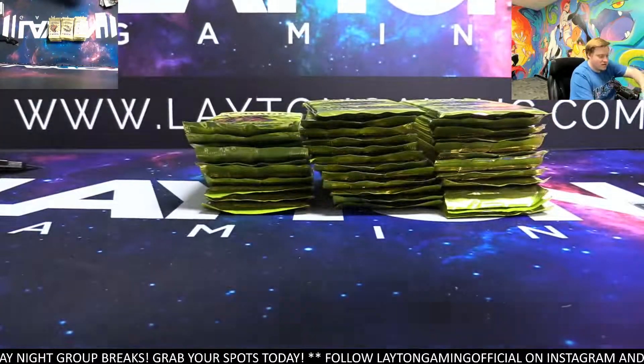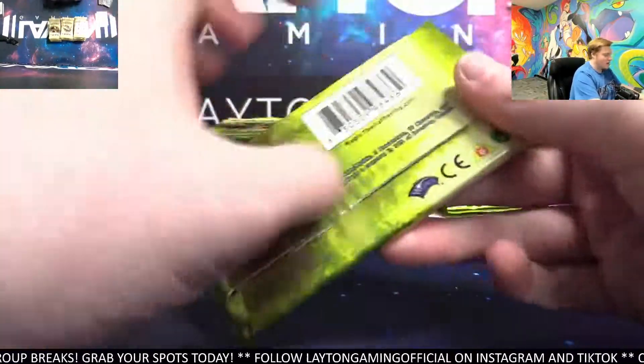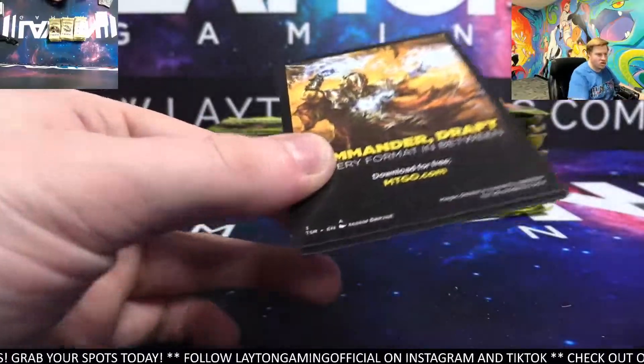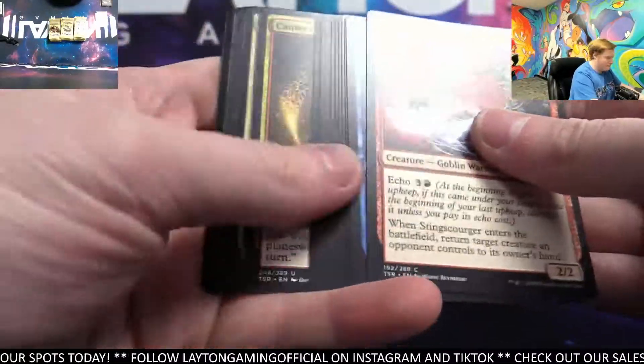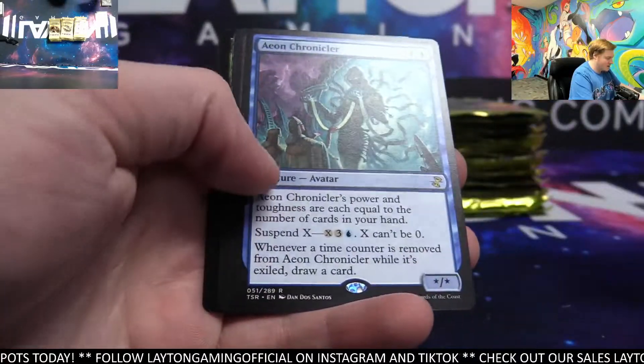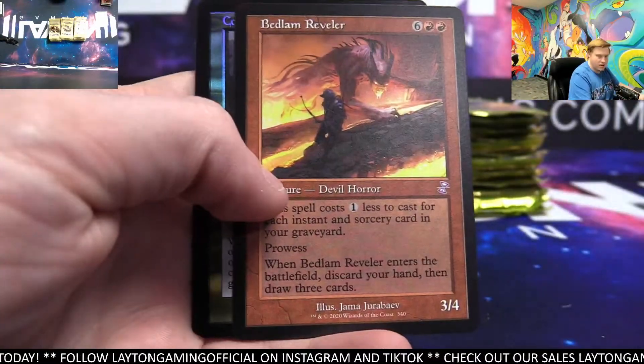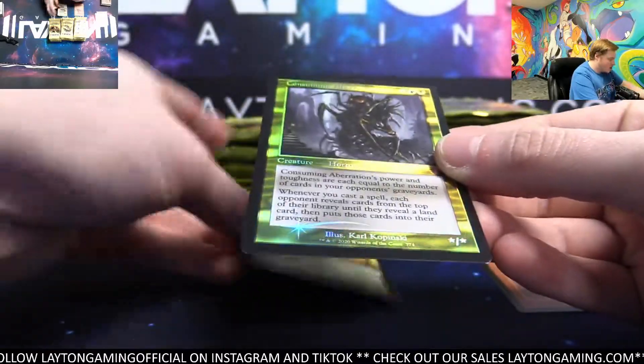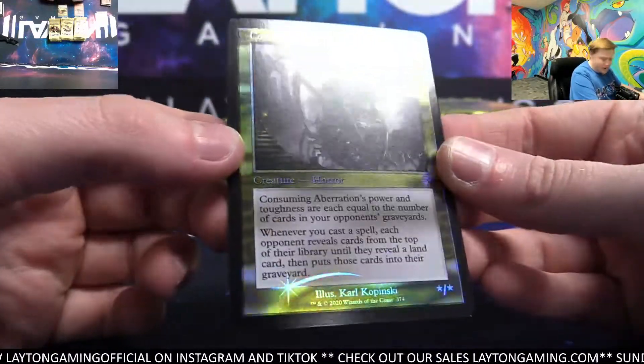Cranial Plating artifacts, Telix over there. First time they've really had like a huge collaboration with something like that that has an outside fan base. Aeon Chronicler, Bedlam Reveler. Foil Consuming Aberration — there you go, goes over to blue.